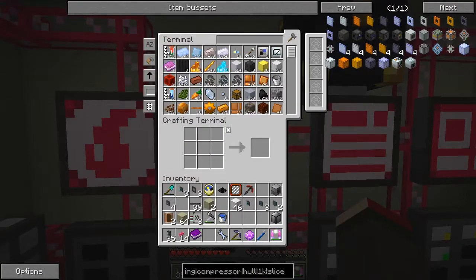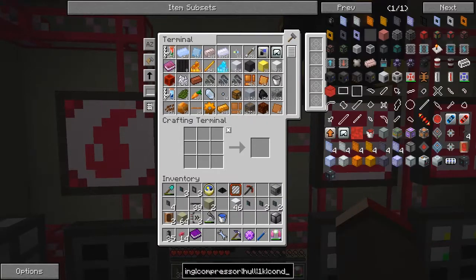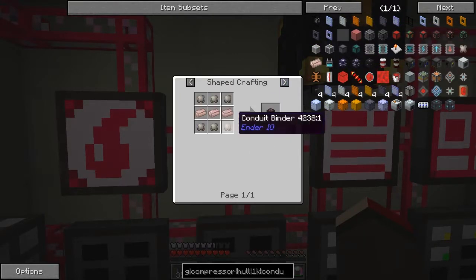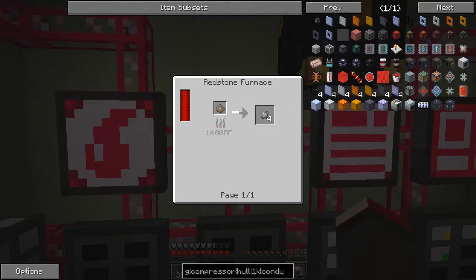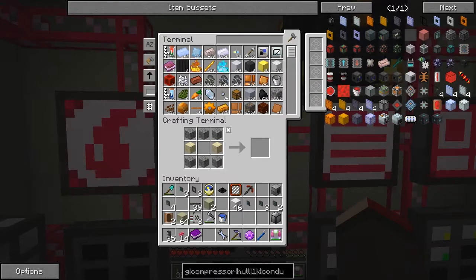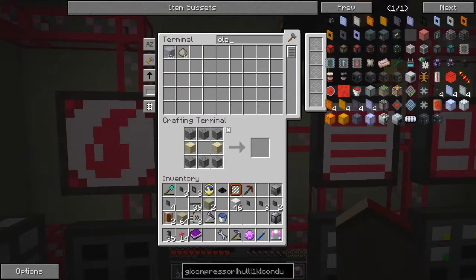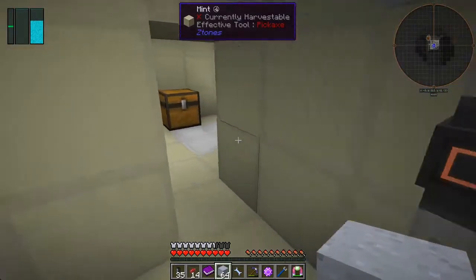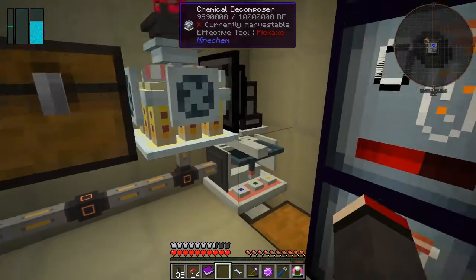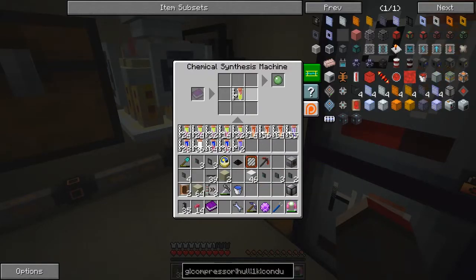We only need to make basic conduits for Ender IO - we don't need to make anything more than that. If we have a look at conduits now, we basically only need to make these. What we need is conductive iron and conduit binder. Conduit binder is basically smelting this - and this is where we need gravel, sand, and clay. We've got plenty of those. Not much clay - let's get the clay out of here. Now we've got plenty of clay - let's go and take this and decompose it.